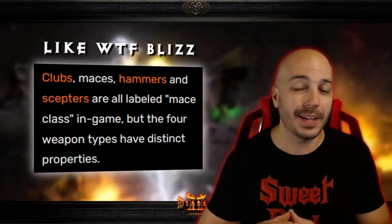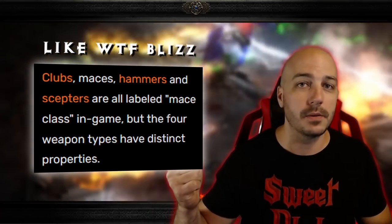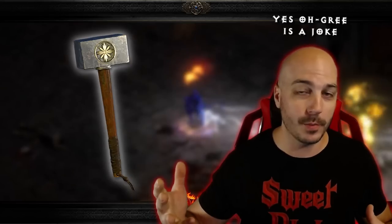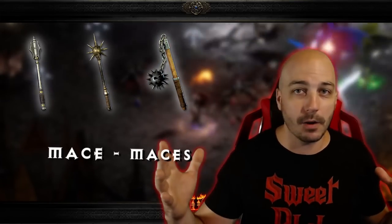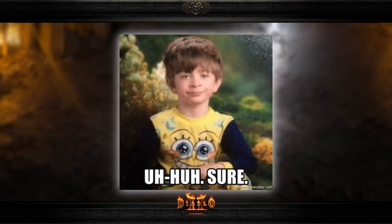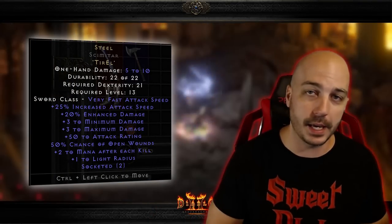It's important to note that when it says Maces, there are actually subclasses of Maces. Two-handed Maces such as an Ogre Maul would not work. You have to have one of the subclasses — either the Mace, the Morningstar, or the Flail, or any of the other higher or lower level bases that look identical to those — in order to make this rune word. It's a bit confusing, but that's just the way this game was made with the Mace class and its subclasses.